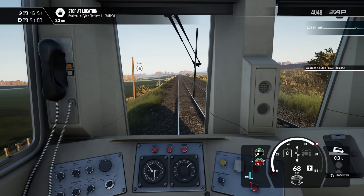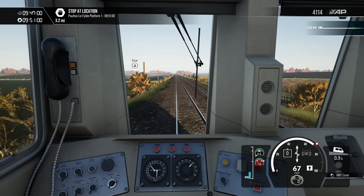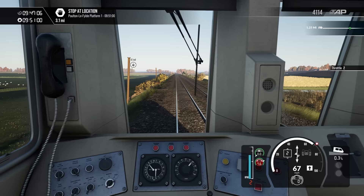The telegraph poles look like they're not being used anymore, partly because there's no wires. That's really, really nice. And look — that sign's on a bit of a wonk as well. That's ace.